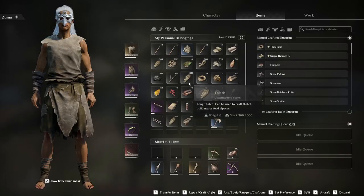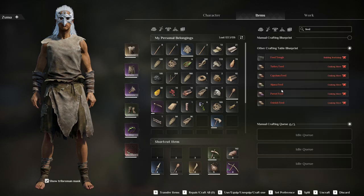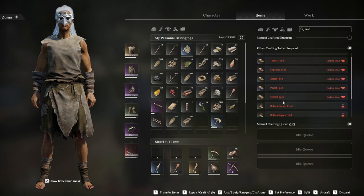Let's look at what we need to keep the capybaras. There's capybara feed — refined capybara feed. The capybara satiety is plus 100 and growth efficiency plus five percent when used. It says potatoes, so we have some potatoes, but I think we might need a potato farm.